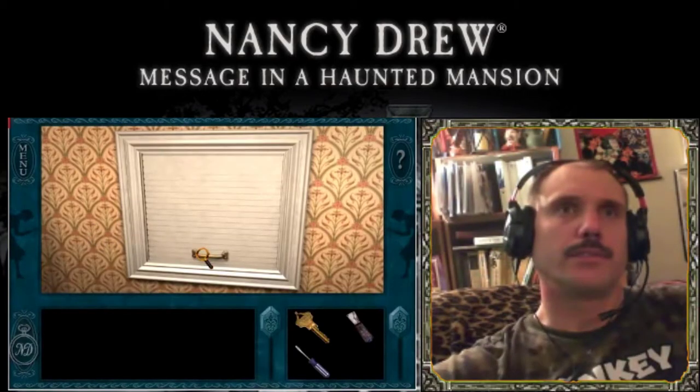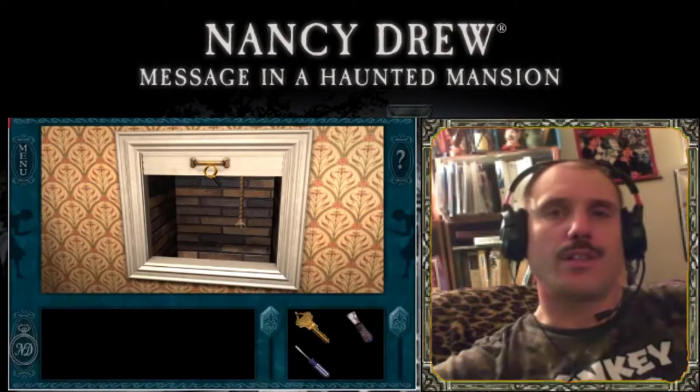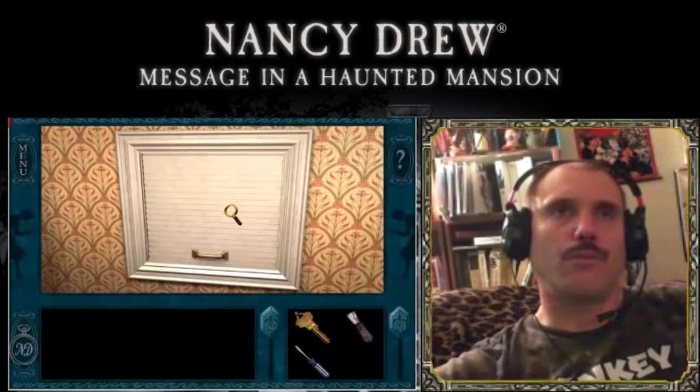Now we're gonna find the dumb waiter. Investigate that rope — the rope is cut! We can't use the dumb waiter because the rope is cut. Let's find out what we can do to repair the rope.